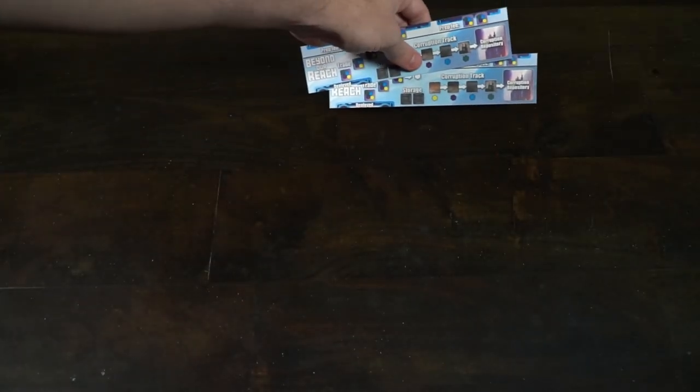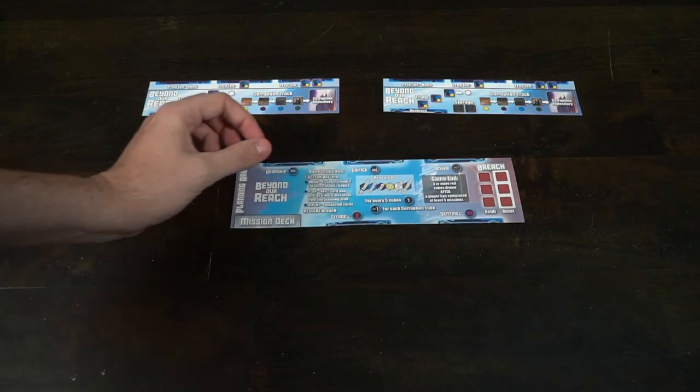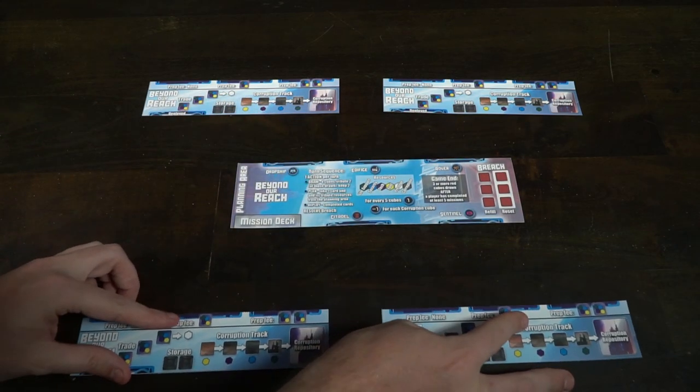Let's go ahead and take a look at how to set up the game, how to play, and of course our review. To begin Beyond Our Reach, the first thing you will do is give every single player a player board and give them one white resource in their storage location.